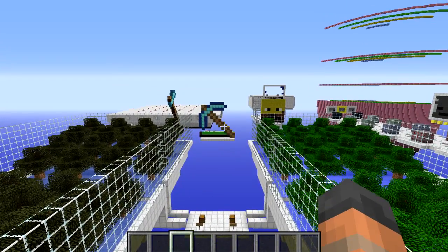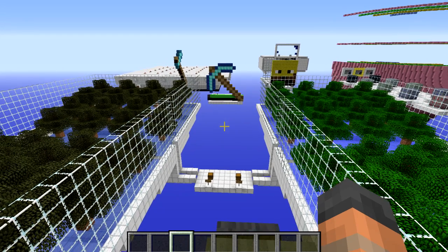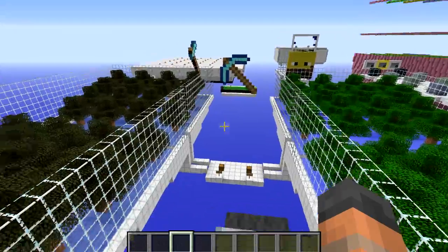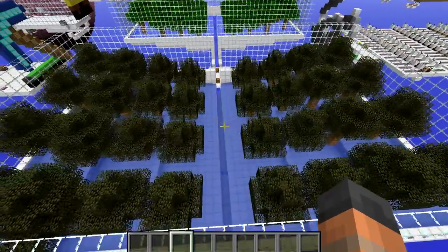Hello everybody and welcome back to another episode of Minecraft Mythbusting. Today we are going to be taking a look at a myth that has been frequently requested in the comments on the last few episodes. Someone has started a rumour that apples have higher drop rates from leaves when in the swamp biome. As always, the best way to know for sure is to do some tests.